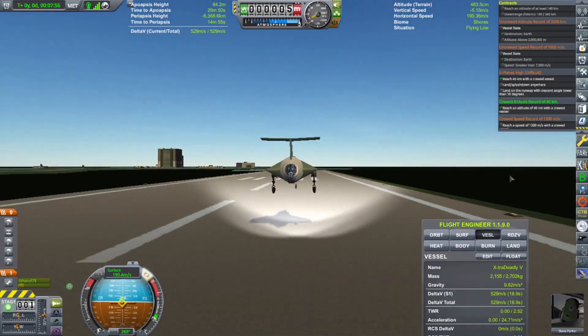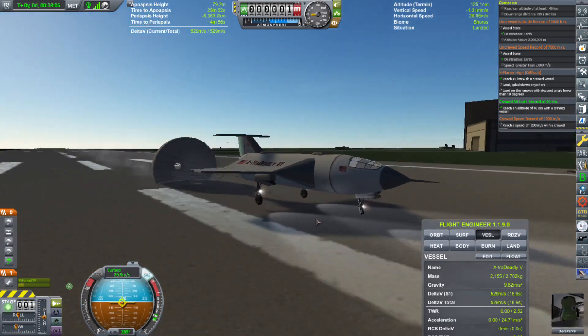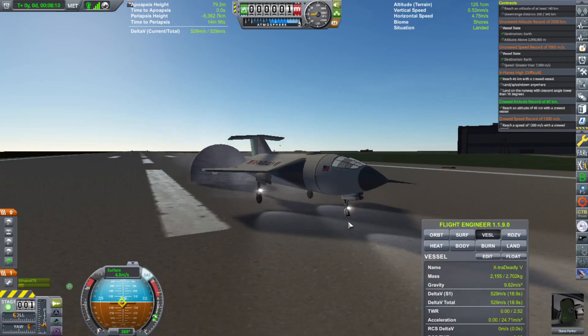The landing was a bit bumpy and it actually broke our front landing gear. But luckily, for some reason, when your front landing gear breaks, you don't spin out and crash.